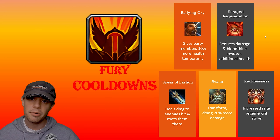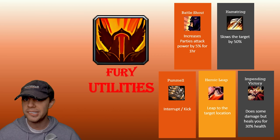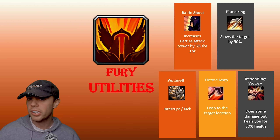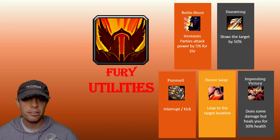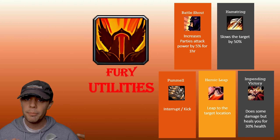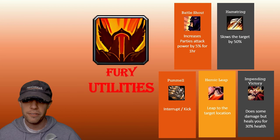Now let's look at some of our utilities. Battle Shout increases the party's attack power by 5% for an hour — similar to Arcane Intellect from Mages or Power Word Fortitude from Priests. It's a party-wide buff that lasts for an hour. Hamstring is a melee ability that slows the target by 50%, not totally incapacitating them but slowing them significantly.